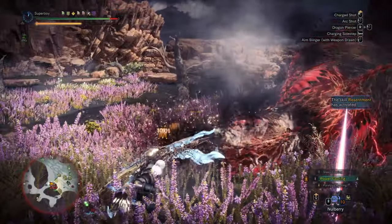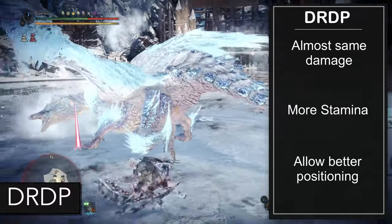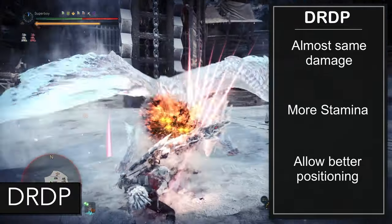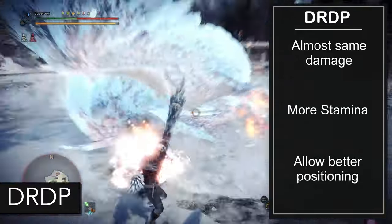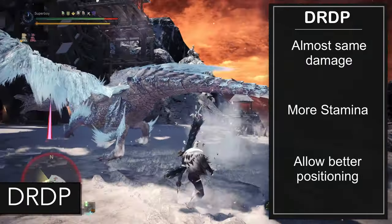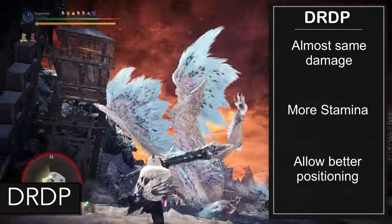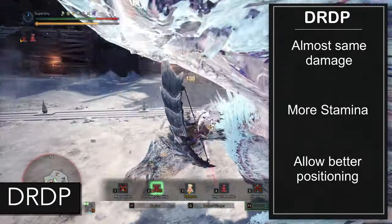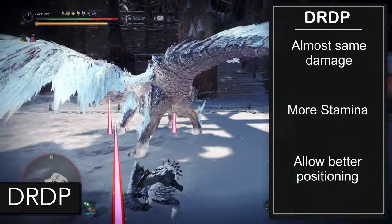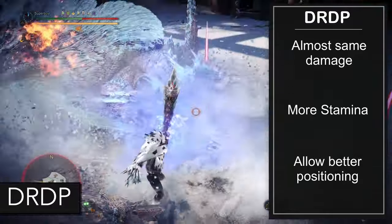The second one is Dash, Rapid, Dash, Power. It does almost the same amount of damage as the first combo. However, since you have to dash twice, it is more stamina intensive. To get the perfect timing, I always do one step before I start the combo. I use this combo instead of the first one when I land too far away from the head.